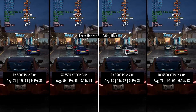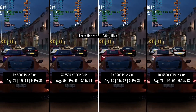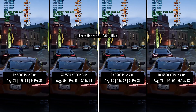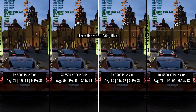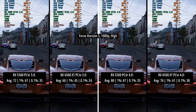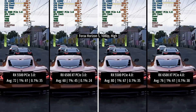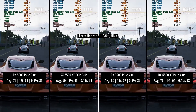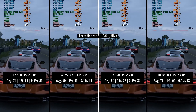In Forza Horizon 5 we saw 80 FPS for the 5500 in PCIe 4 mode, which was the best result in this game. Compared to the 6500 XT this was 4 frames higher, but in PCIe 3 mode the 5500 pulled ahead again, this time by 12 frames on average. So better results here for the 5500 in both scenarios. The older card definitely still holds its own and in some cases it's better than the 6500 XT, the newer GPU.